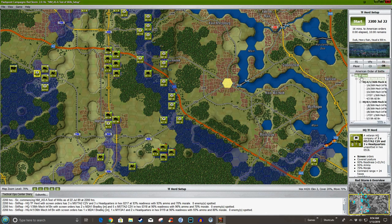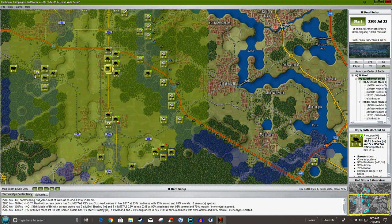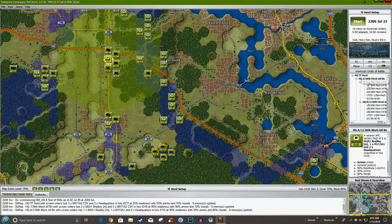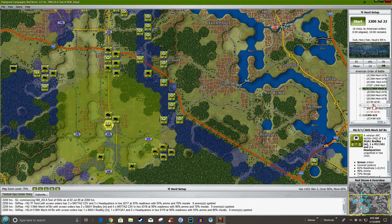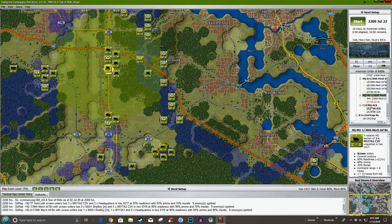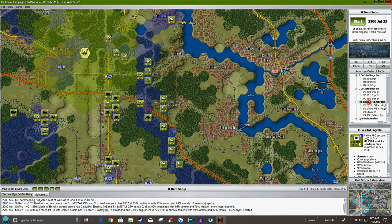Let's look at the order of battle — this is the greatest tool in the game. If you click it you can see the headquarters of Task Force Heard, and if you hit Ctrl+D you can see his command radius. You can then identify each company headquarters and check whether units are inside their command radius. Reconnaissance units are independent — you don't worry about them being in command and control.